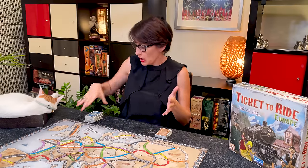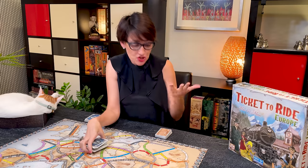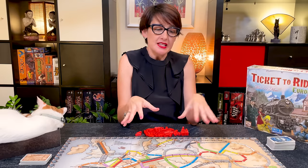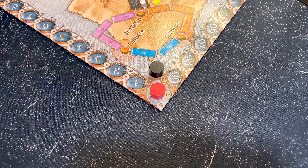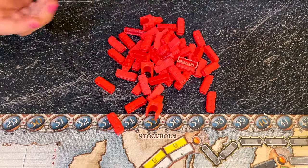In this 2-5 player game, you're going to collect train cards with various types of trains in order to fulfill objectives which are called destination tickets. To set up, place the board in the middle of the table. Each player then picks a colour, place the scoring token on the zero, and place the 45 train cards on the three train stations in front of them next to the map.